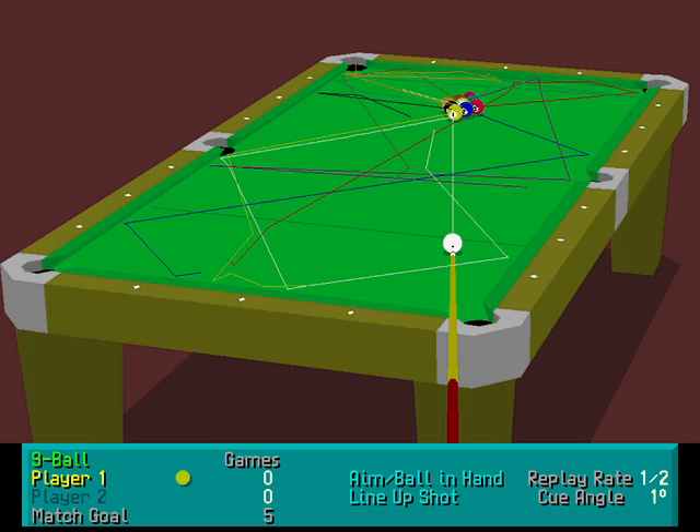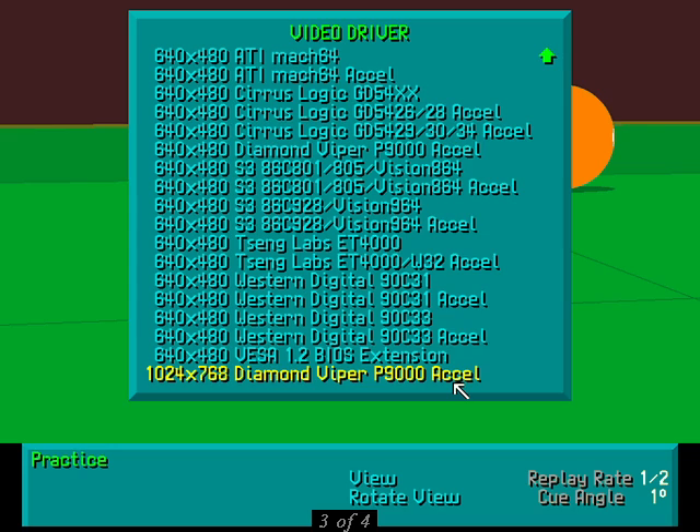The probable trajectory of the ball can be calculated for any shot and shown to you on the screen. This helps when practicing and can be a wicked way to cheat. Many popular video accelerator cards will be supported in native mode in Virtual Pool. If your card isn't on this list, though, don't worry, as generic MCGA and VGA drivers are also included.